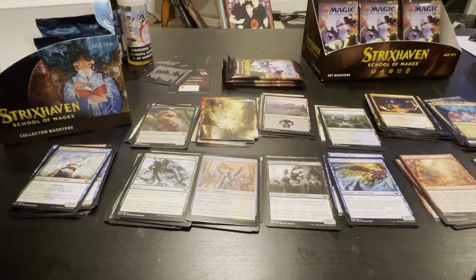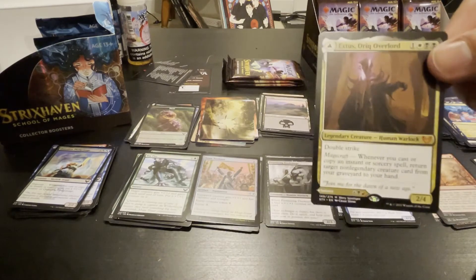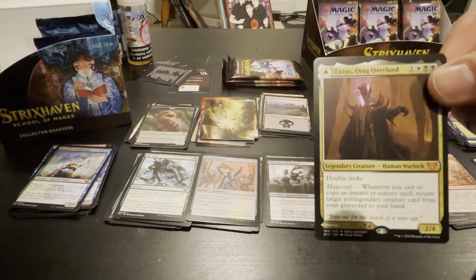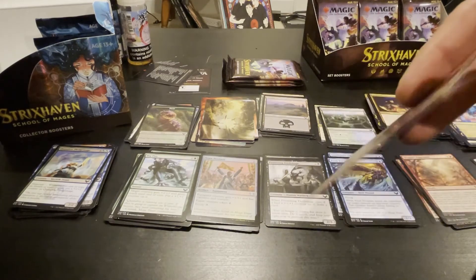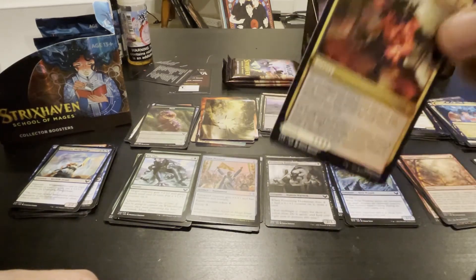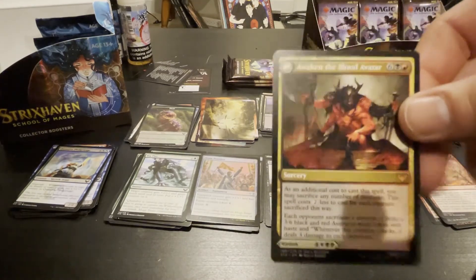Oric Overlord — double strike two-four for four; whenever you cast or copy an instant or sorcery, return target non-legendary creature card to your hand. He flips — oh I never even knew that because I got one and I didn't know it flipped because I don't play games.